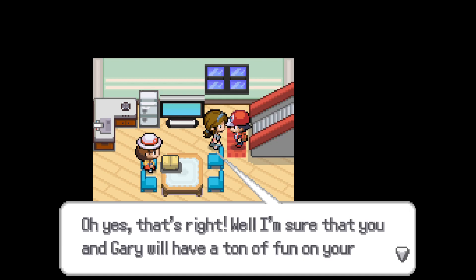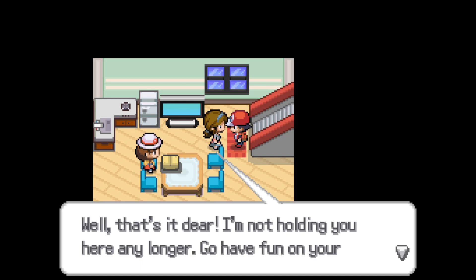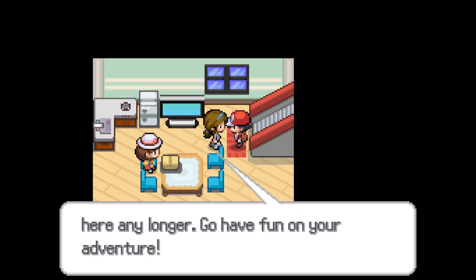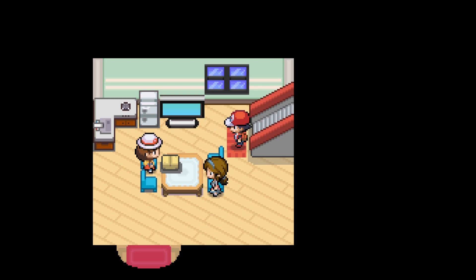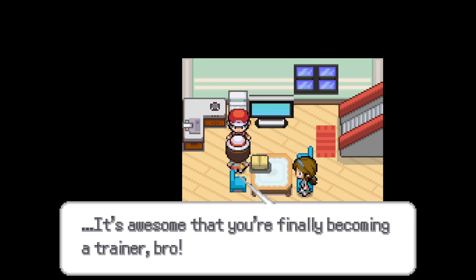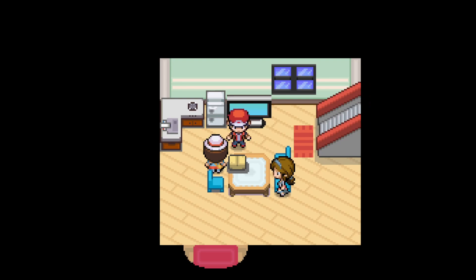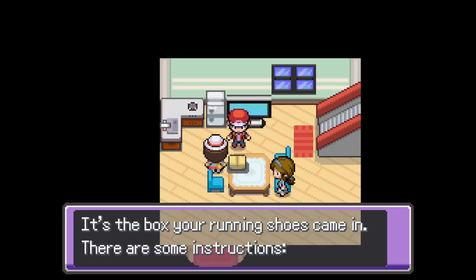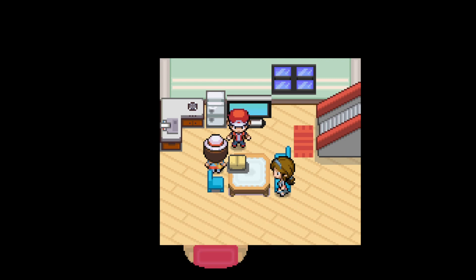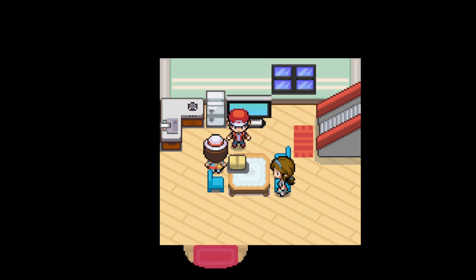'I'm sure that you and Gary will have a ton of fun on your Pokemon journey together. I'm not holding you here any longer. Go have fun on your adventure.' Let's see, who are you? 'It's awesome that you're finally becoming a trainer, bro.' Sister, I guess. 'What's in the box? Your running shoes came in. There are some instructions. Press X to run or set auto run in the options menu.' Already done that.